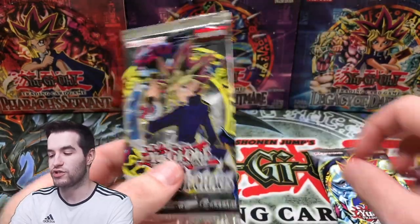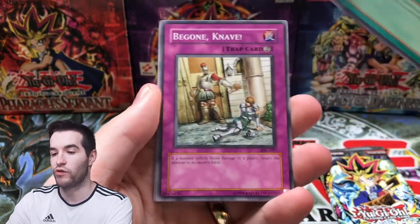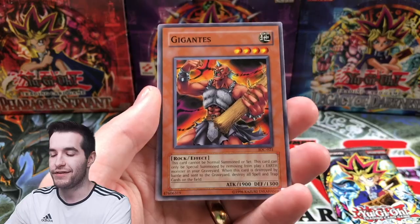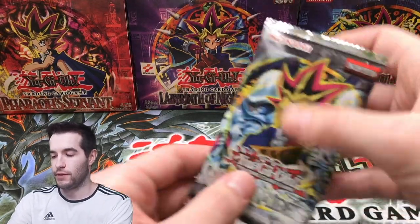Two packs — Invasion of Chaos. Let's switch it up and try IOC. BLS — we got the BLS PSA 10 and the CED PSA 10, but that doesn't mean we don't want them in reprint. We have never pulled BLS Envoy of the Beginning. Thing in the Crater. Gigantus — all right, that's cool. Now we just need a Monji. Don Turtle is what we got instead.